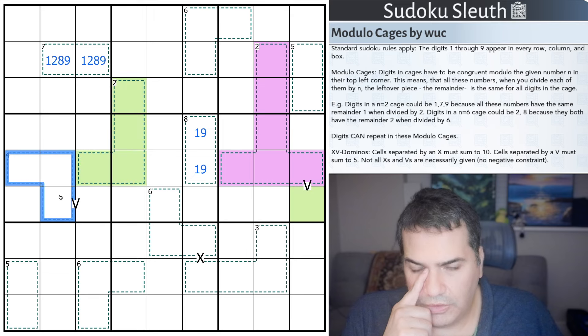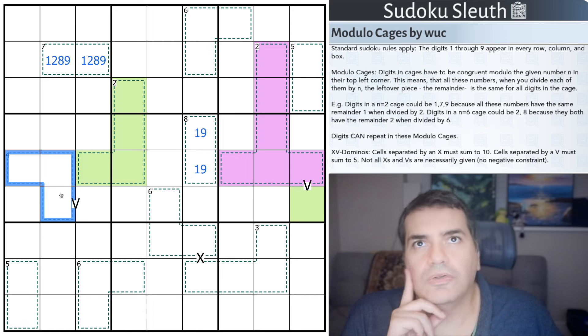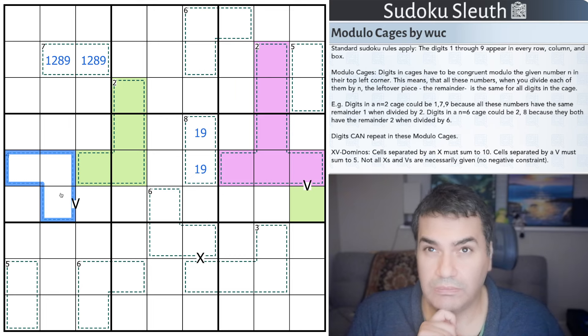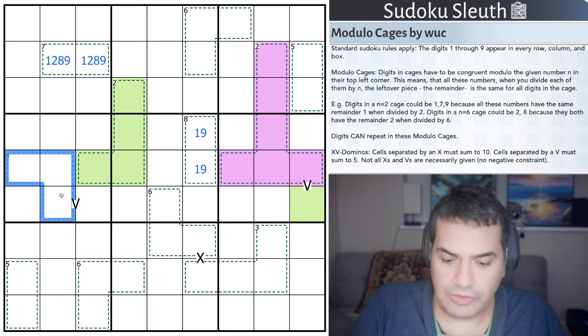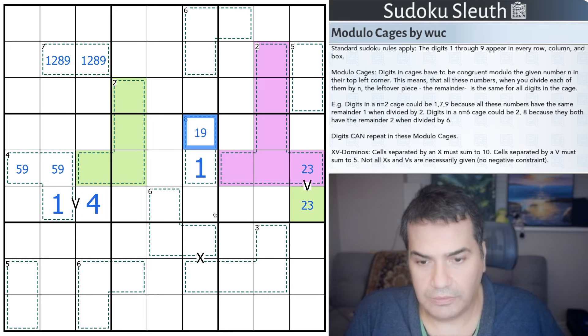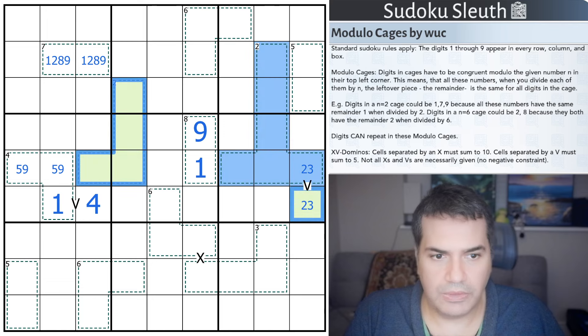Three digits that clearly have to be unique - I think this has to be 1, 5, 9. Everything else: 1, 5, 9 are essentially the two extreme digits and the middle digit - they're the only ones that have remainders of one when divided by a certain modulus. Two and six would have a remainder of two, but there isn't a third one. So this is indeed 1, 5, 9. To add up to five with the V, this would have to be the 1, this would have to be the 4. I've already got three odd digits in row five, so purple is actually even and green is actually odd. Excellent - we can place more digits.